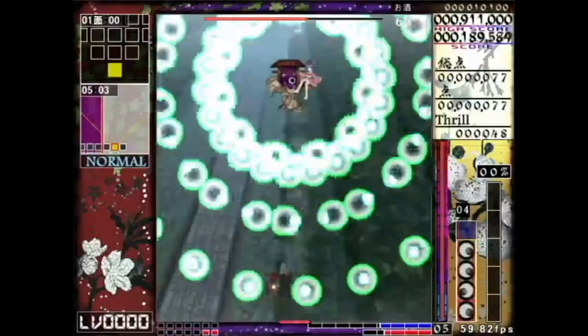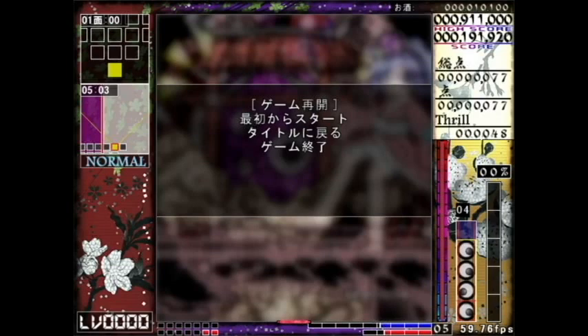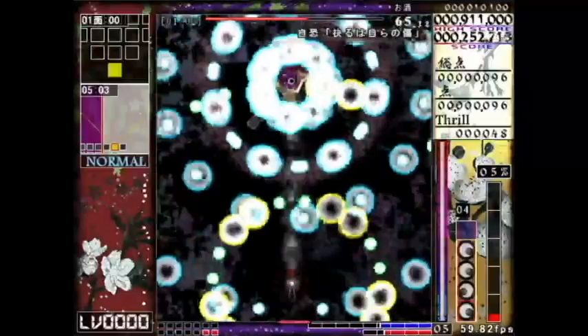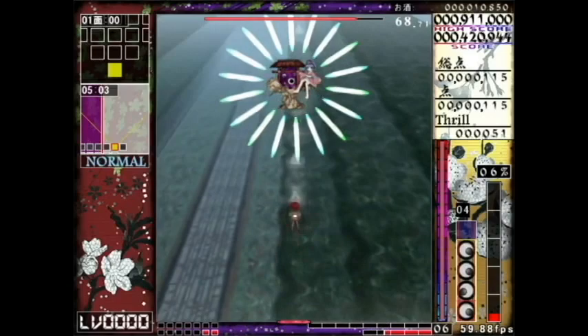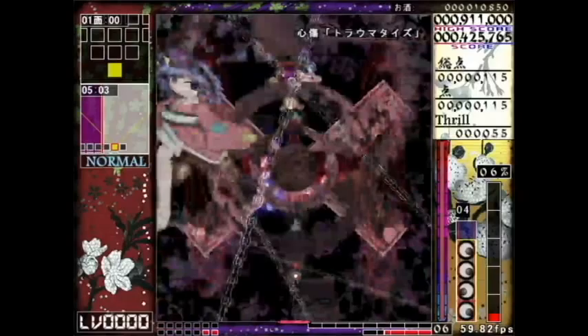It seems that one of the unfocused arrows does as much damage as two of the rapid-fire focused arrows. When you focus, you can't shoot behind you, and you do about the same amount of damage forward, but you fire more shots, so it's easier to do the damage - if you miss one shot, that matters less. Actually it's still faster, more damage faster when you focus your shots, so I'll stick with that.